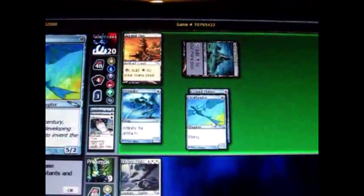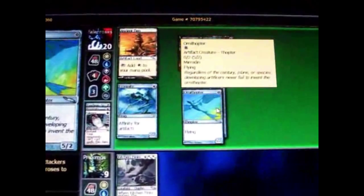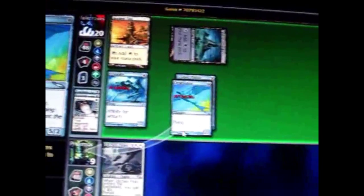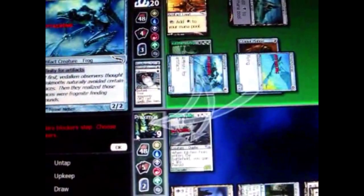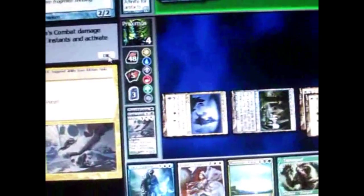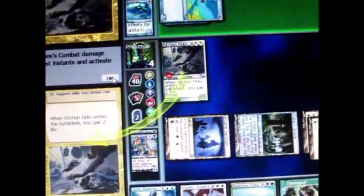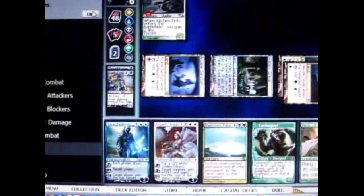He equipped it to his flying creature and is going to attack with it — which I can't block. Remember that flying can only be blocked by flying, and my creature doesn't have flying. I will block the non-flying creature. As part of my creature's ability, he comes back into play.